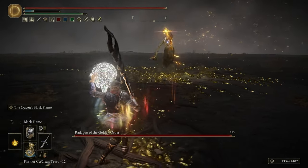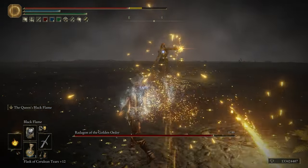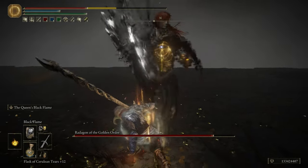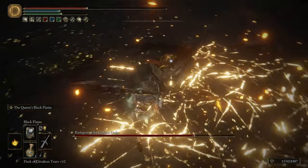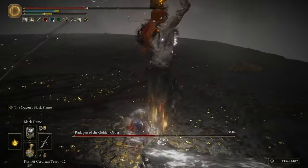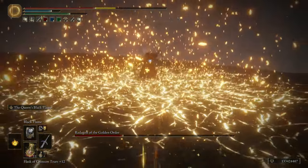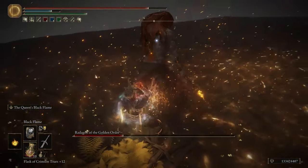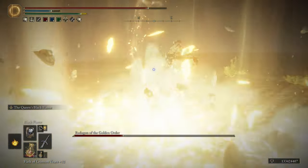So his build isn't actually that bad, and it's nice to see his builds continuously improve from when I first started correcting him. The first major thing is that his stats are very spread out — having 35 Mind isn't really useful in any way, especially when you could be reaching the Dexterity soft cap, as well as having arbitrary points in Strength and Faith. 50 Faith is the soft cap, but for the Godslayer's Greatsword it scales so poorly with Faith that you're better off investing more into Dexterity or more into Strength.